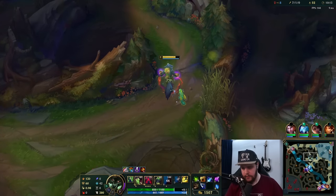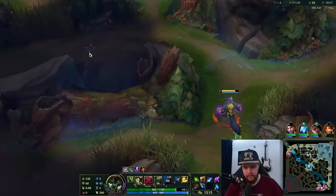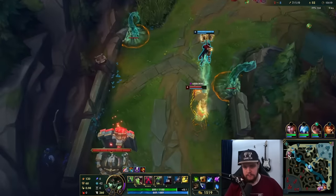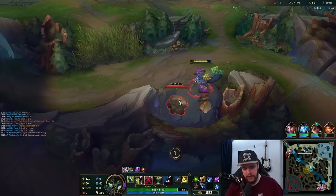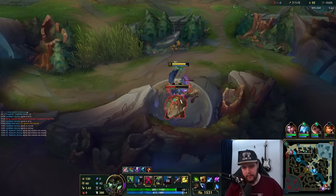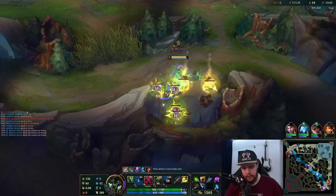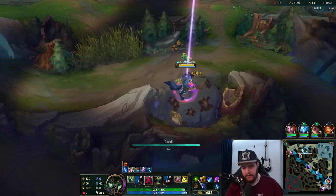Let's clear my top side and reset — I can look for a bot lane play because the wave should bounce back at that moment. I could look for a top lane play but Alistar is still very scary without my ult. I could just use the Baron recall and go bot lane as fast as possible.